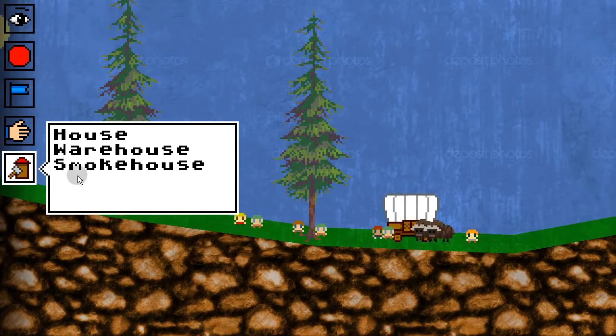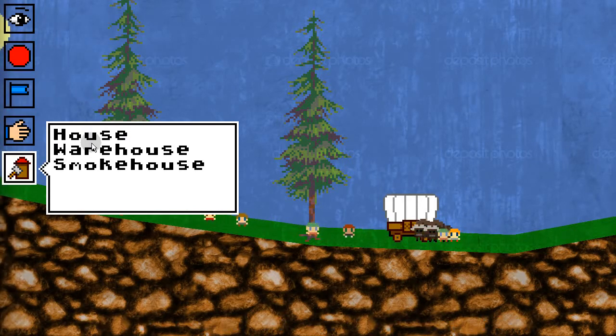Everything isn't super pretty, but here are the three things in the build menu — we can't build all of them. Currently only warehouse is implemented. It's pretty trivial to assign a graphic to a building as long as you don't care about it doing anything. But I've done better — this warehouse is actually functional. So let's build it and demonstrate.